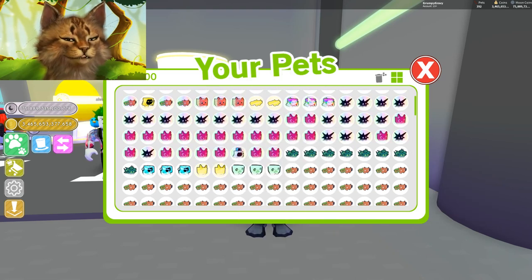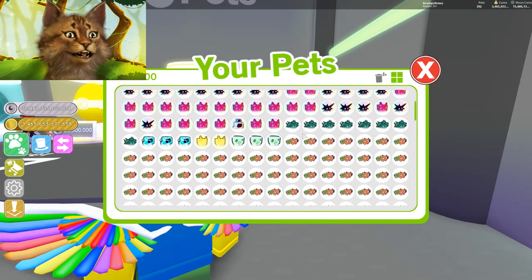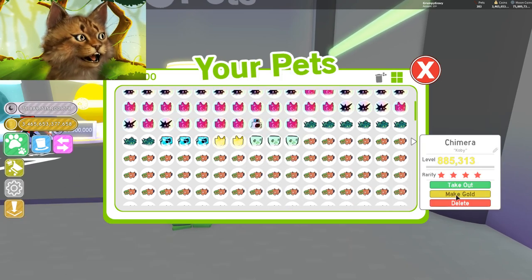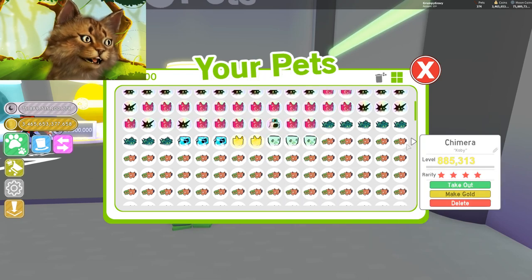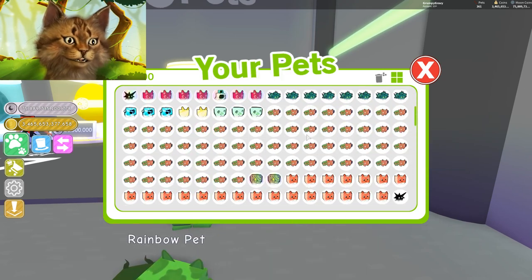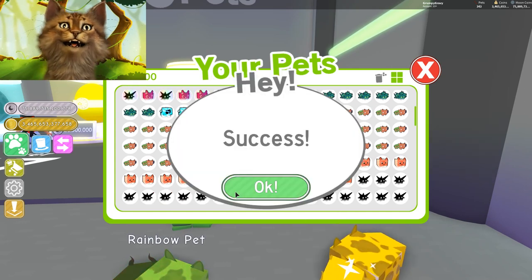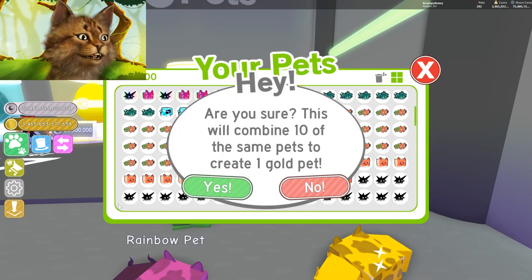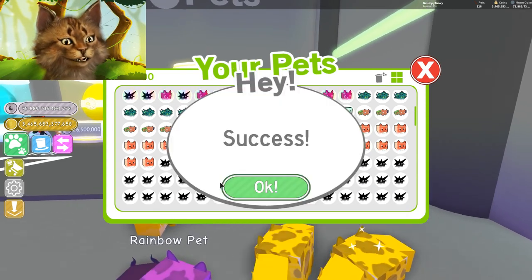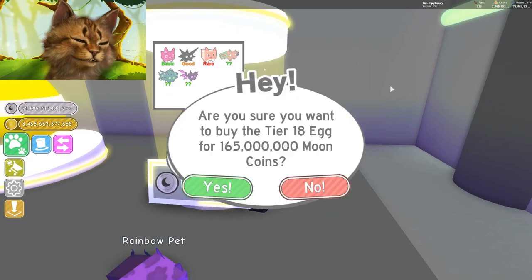It doesn't even matter because we can make a lot of these gold. I can make the hydras gold. Can I make this other one gold? No - but I do have an extra gold hydra now, which is super awesome. I also have all these extra hydras and I can make some of these chimeras gold. I'm gonna try to make like five of them - one, two, three, four, five - I have five already! Rainbow - it's so easy. Watch this. I have 52! Make this gold - there you go. Let's open another one.